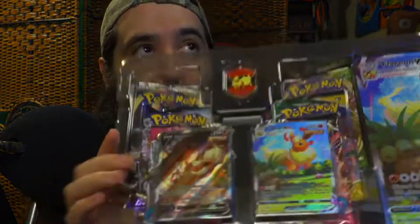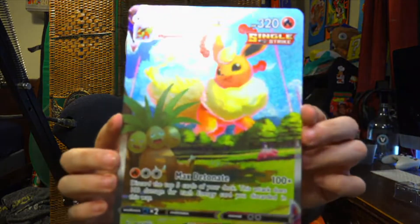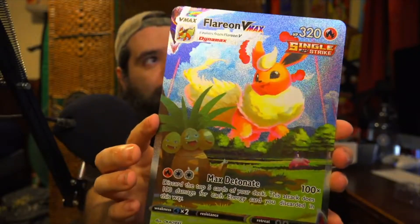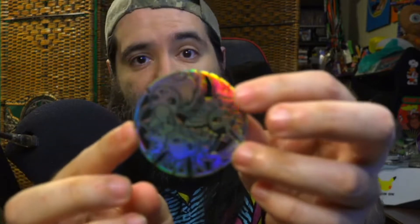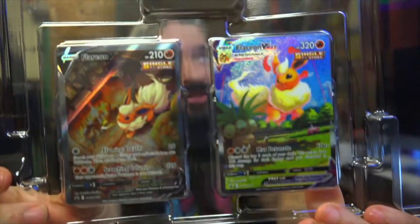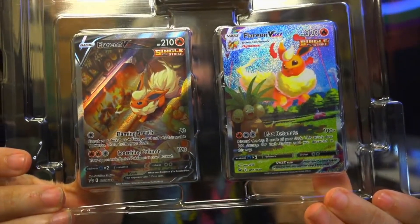I know it's not for everybody, but hey, it's for me. Let's go ahead and check out this stuff. Here's the big card — it's a larger version of the VMAX that's inside. The coin is freaking huge compared to the other ones I've had. We got the special Flareon VMAX and the Flareon V cards right there. And here are our boosters: Fusion Strike, Evolving Skies, Vivid Voltage, Rebel Clash, Chilling Reign, and Fusion Strike.